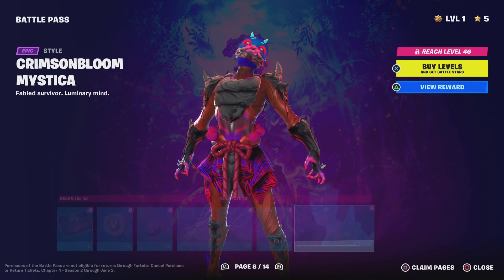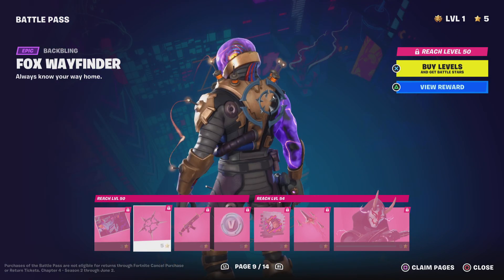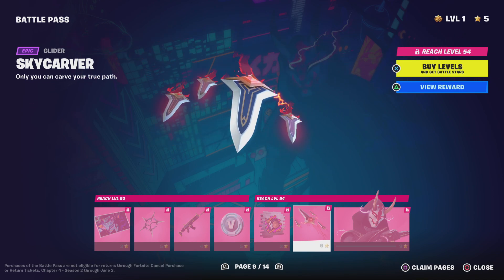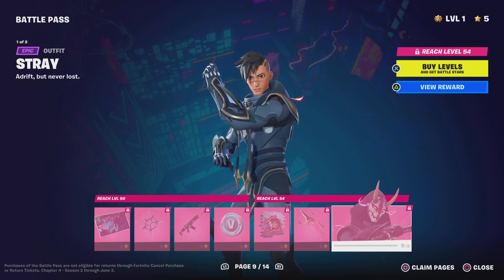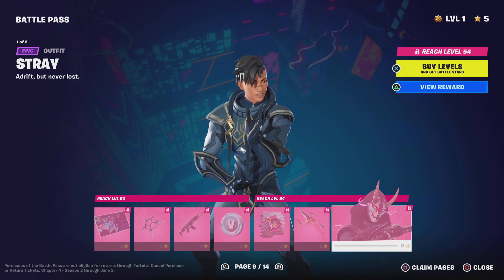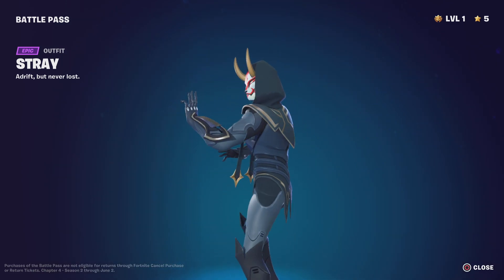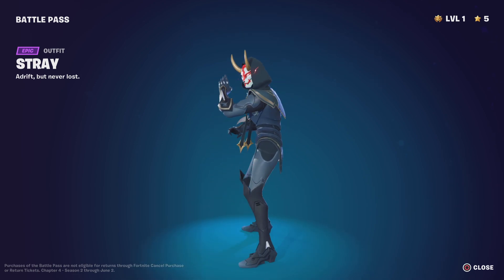Our tier 50 skin — this is a rematch script. The Fox Wavefinder backbling is probably reactive. Fox wrap — I don't really care about it. Sky Carver glider — another surfing glider, nice. This one's really cool. I'm happy they're doing surfing gliders now. And the Stray skin — oh, thank god he gets a style right away. Stray is really cool. I'm a huge fan of the skin. This looks really, really cool — like a remix Drift skin that's going to be really, really awesome.